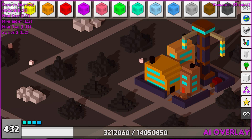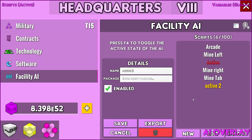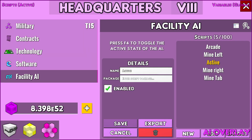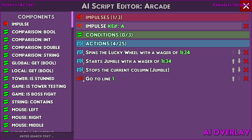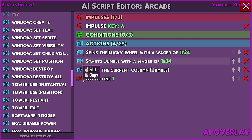I can go a little further and show you more advanced stuff — it's not that impressive, but the mine one is not too bad. I made one for arcade back then because I didn't have enough workers — I don't use it anymore. I'll delete this and reactivate it so you can see it. The arcade script: same impulse key, spin the lucky wheel — the action is 'spin the lucky wheel' with a wager of whatever.